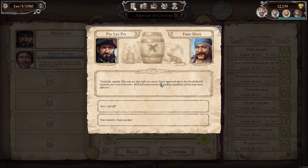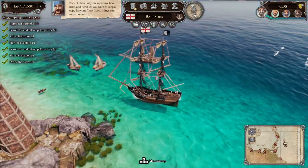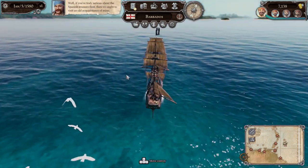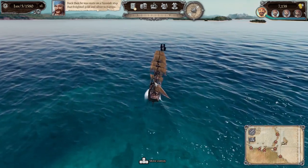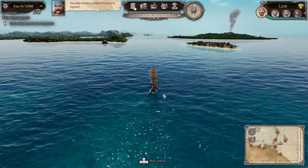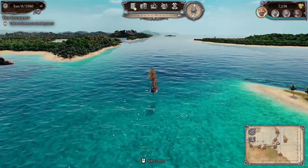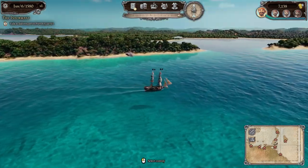Good job, Captain — this way you stay right on course. Every approval above the threshold motivates our crew even more, and with increased morale our raiding expedition will be even more effective. Our first mate mentions we ought to visit an old acquaintance who was once mate on a Spanish ship that freighted gold and silver to Europe — he might have useful information about the treasure fleet. We need to go to Port Royal. Let's sail through and see if we can find some plunder on the way. I'm not seeing any ships about at the moment, but let's see.